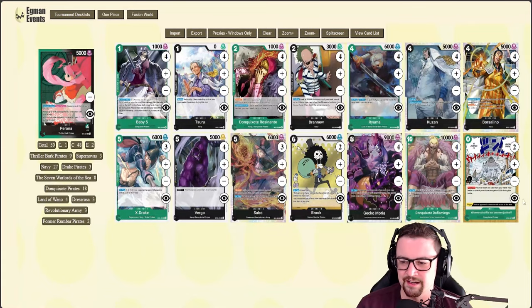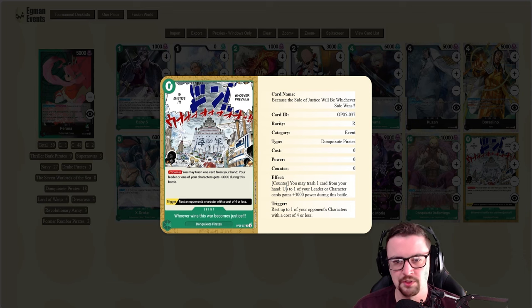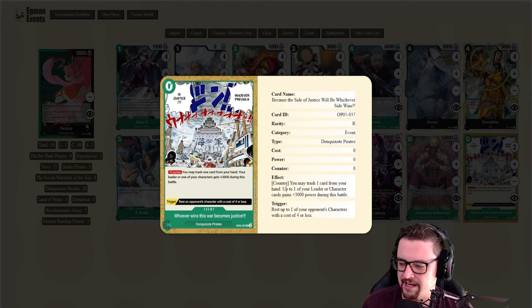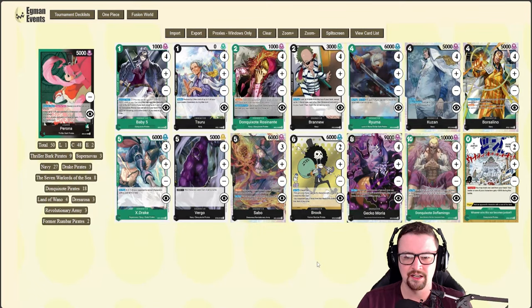The zero-cost event lets you get Ryuma into trash, or even Kuzan when you have three in hand. It gets you out of a 7k swing or helps you survive a larger attack. It's a really nice event and can also be picked up off Baby Five.